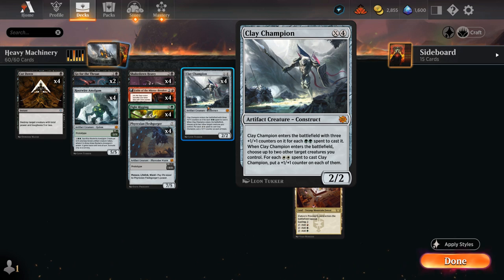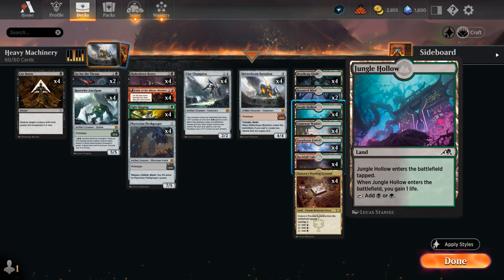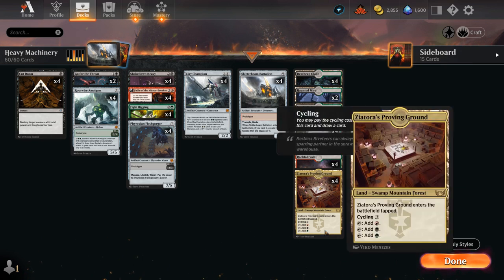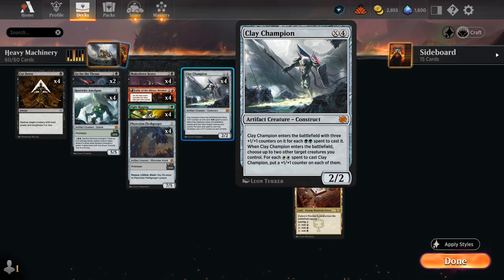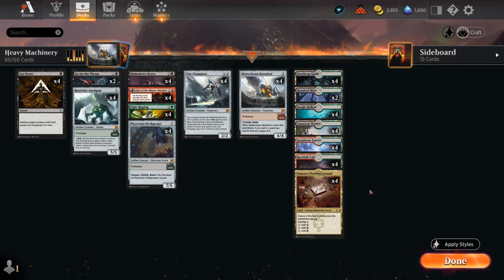You may be wondering how we cast a quadruple green card in a three-color deck. The answer is to have all your lands produce at least green mana — so we've got a ton of dual lands and no room for basics. We even play some weaker dual lands like Jungle Hollow and Haunted Mire that come into play tapped, typically not seen in Standard mana bases. But it's a necessary evil to reliably play a turn four Clay Champion. We also need double black for a turn three Fleshgorger, which puts even more restrictions on the mana base.